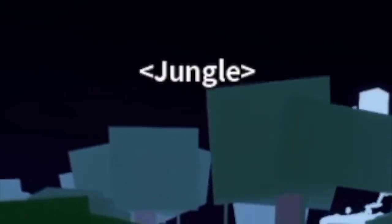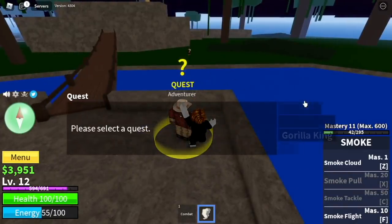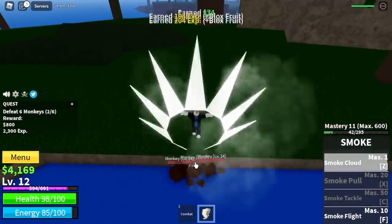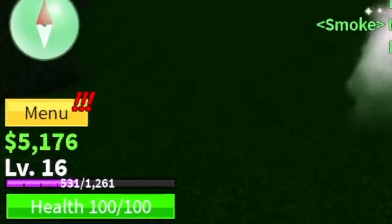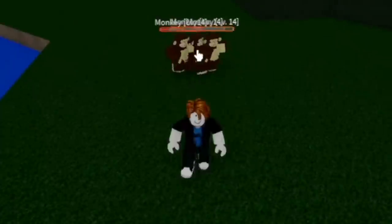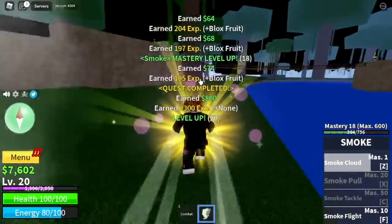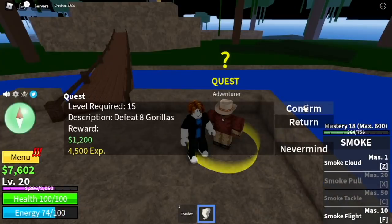Next island is the Jungle. We're going to start defeating the monkeys here. The elemental or Logia effect will be activated at level 15. From here on, grinding will be easy. Your target level here is level 20, and after that you can proceed to your next target, the gorillas.